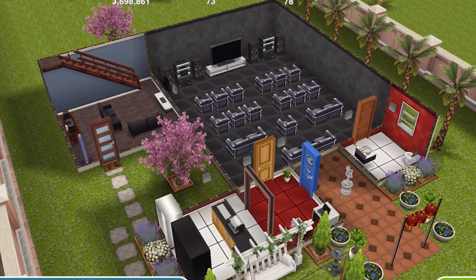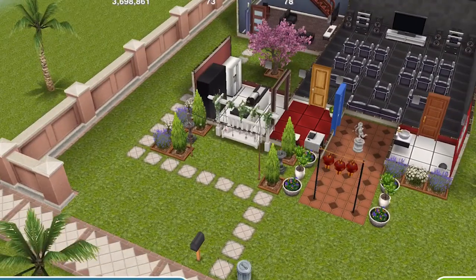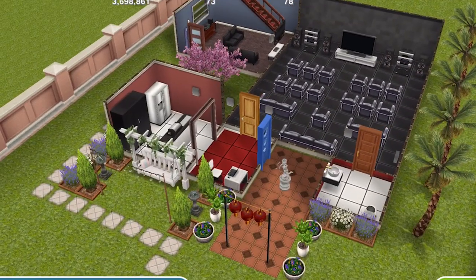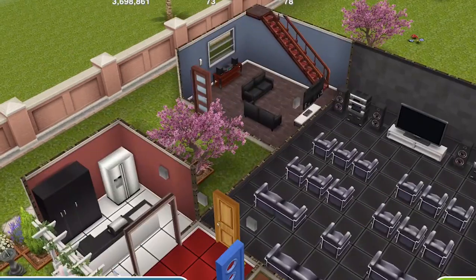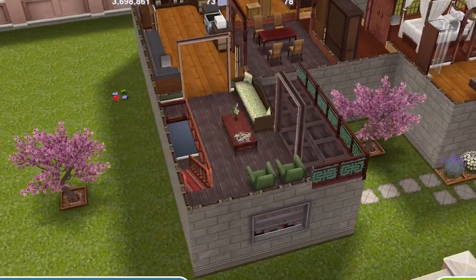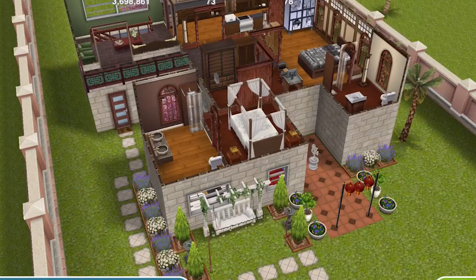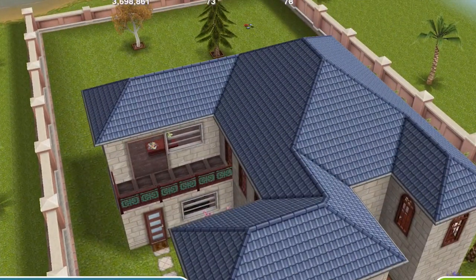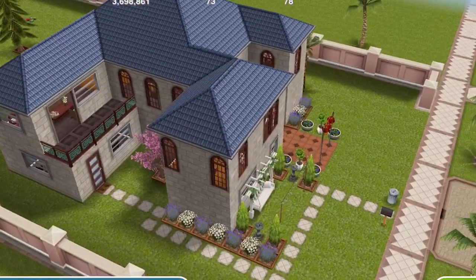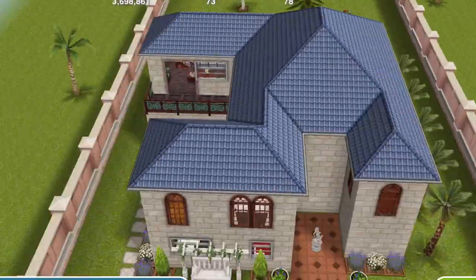Here's the fourth house, and this is a refurb of the cinema that you can build within the game, I think. We've got some Chinese lights out the front there. Let's go up — nothing spectacular, I'm afraid. Nothing special in that house, to be quite honest, but a decent enough build.